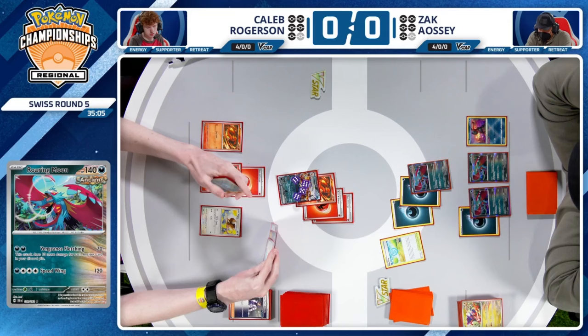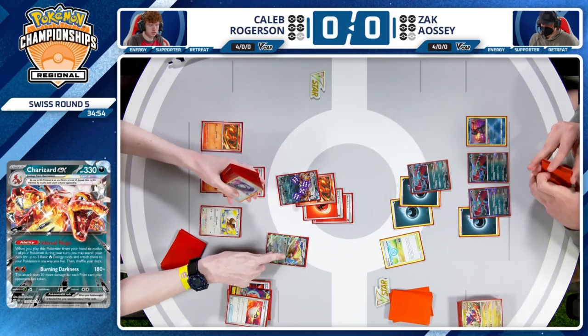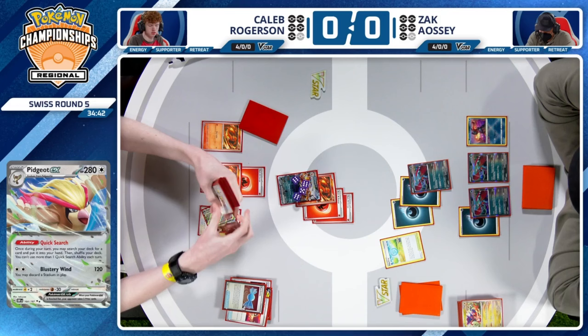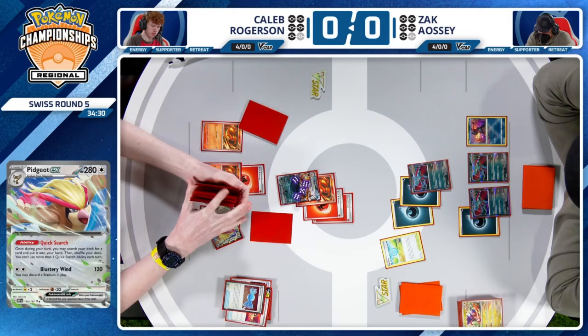Did Caleb draw Ultra Ball or was that from the prize cards? But either way, you're going to Pidgeot out Yax's turn and it feels good. Makes you start to wonder about the Turo use, as this Charizard is in danger and Caleb needs to start to find some additional Pokemon. It's another Rare Candy that needs to be used here — Quick Search trying to help. It's just the one Turo in the deck. Palpat is available, but having to Palpat and search for the Palpat and Turo in the same turn is always really hard.